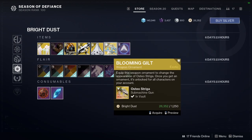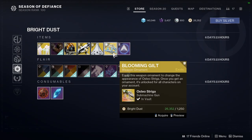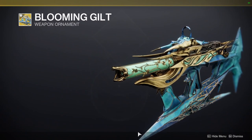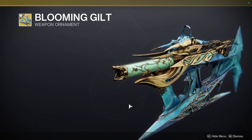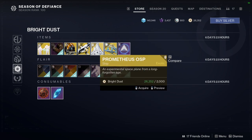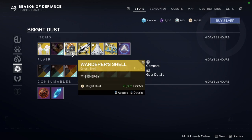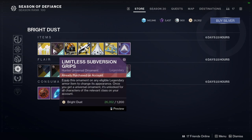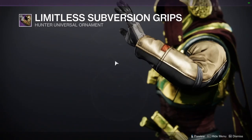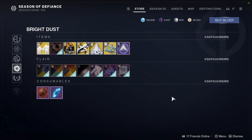For the bottom section we have the Blooming Guilt, which is for the Osteostriga SMG — it looks super dope. I don't know if I'm going to spend bright dust on it, although I can afford it. We have Prometheus OSP which is just a ship, the Lone Howl shell, the Wanderer shell, and the first set of the casual armor for Hunter, Titan, and Warlock. If you're interested in that, definitely check it out — I already made a review for this armor because I did buy it.